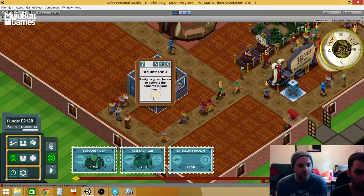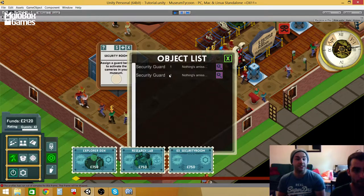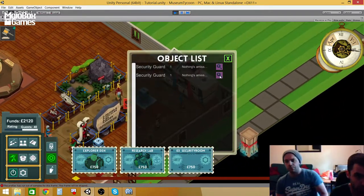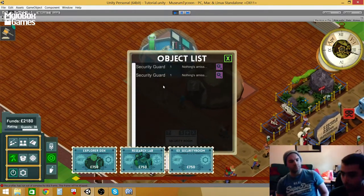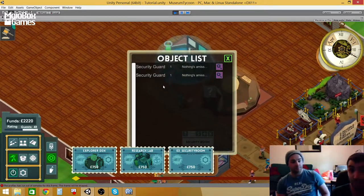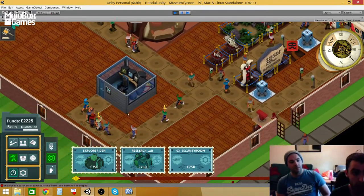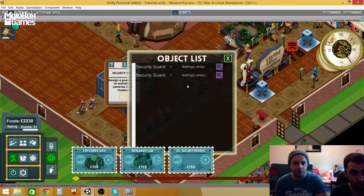So if you want to hire somebody for the security room, you click on the room itself, and now we've basically started working on this new list system. On the list you'll be able to see what your guards are up to, you can click on the icon so you can see where they are. It's another tool for you to manage your park better, and we're going to apply this list to museum objects, stalls, information boxes, and guests. We're also going to use this in the podium so you can hire individual tour guides.